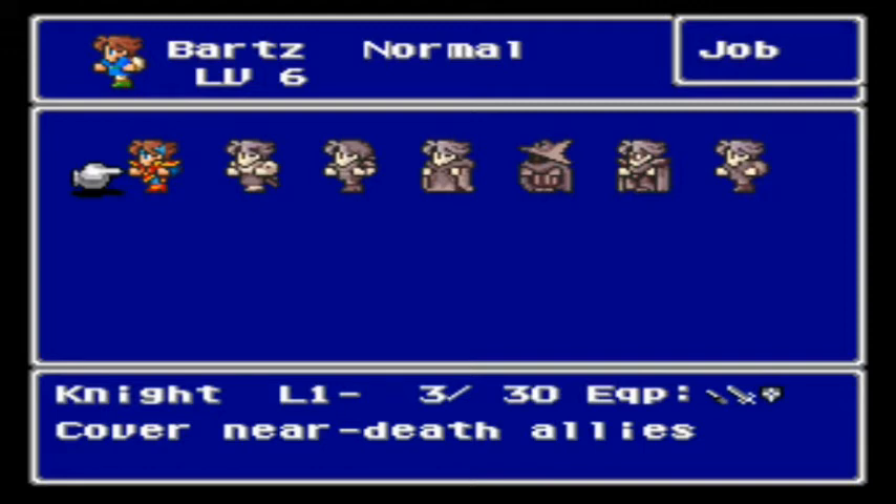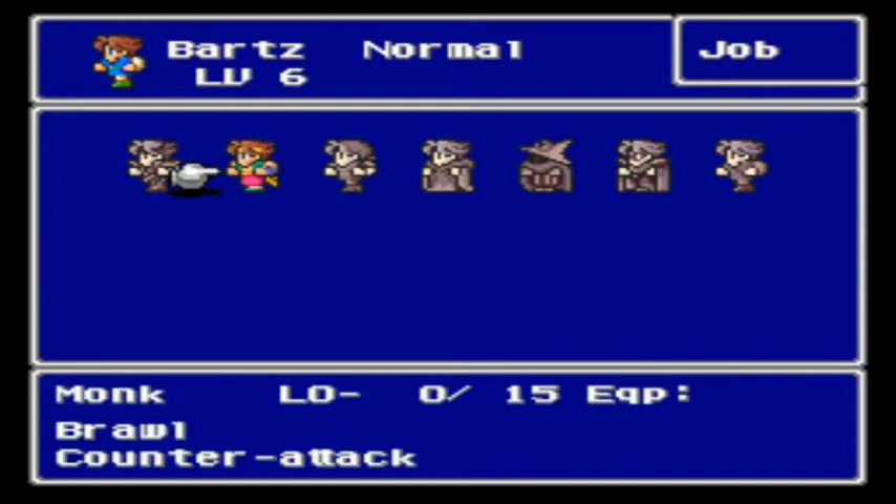For the knight, it's plus 27 for strength, plus 1 for agility, plus 20 for vitality, and minus 14 for magic power. For the monk, plus 26 for strength, plus 1 for agility, plus 26 for vitality, and minus 23 for magic power.